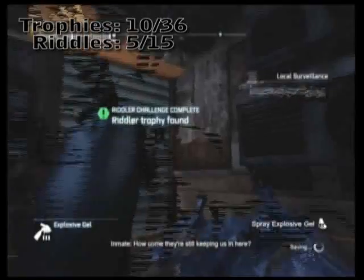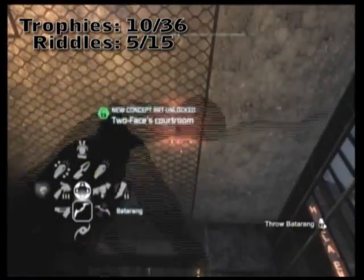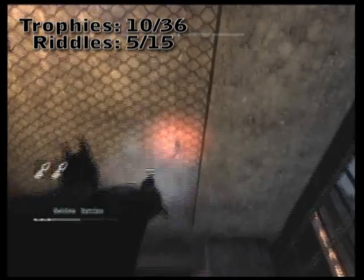Go ahead and knock the door up again and you'll see up on the roof is a Catwoman Trophy that you optionally can collect later. Batman can't collect it like that.